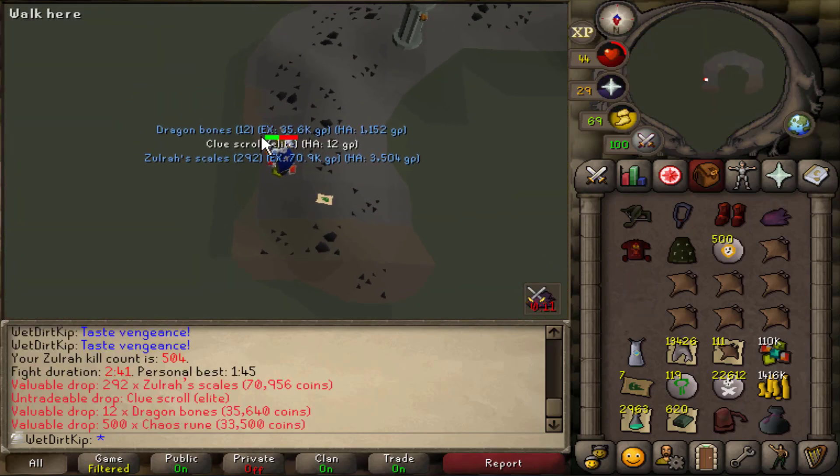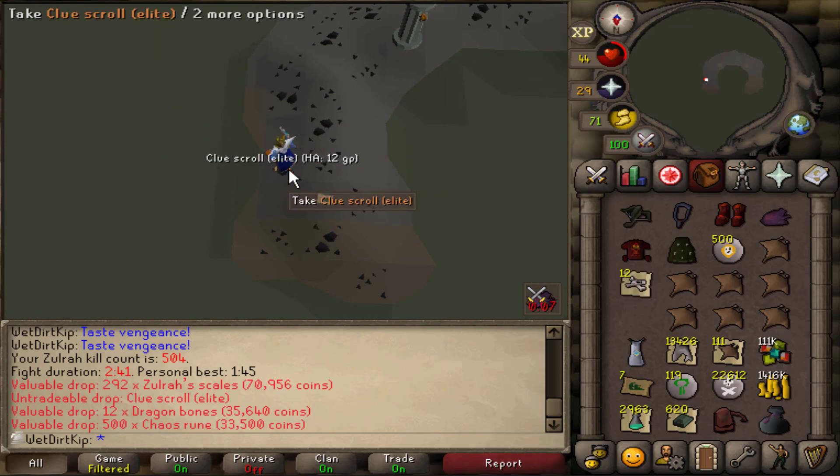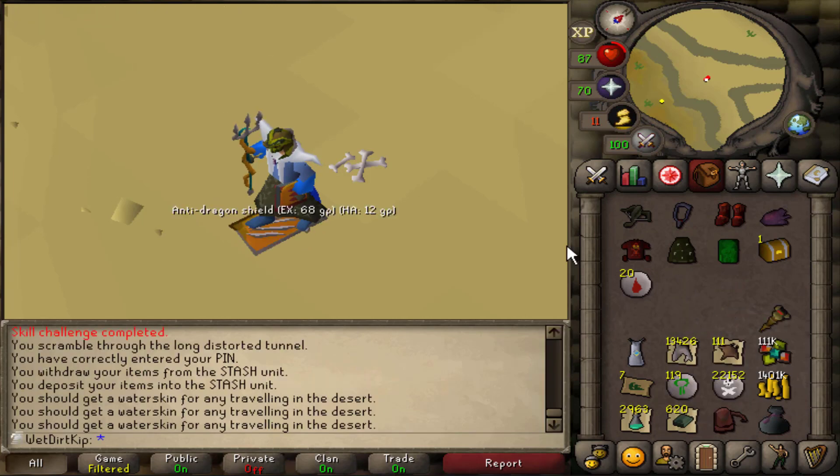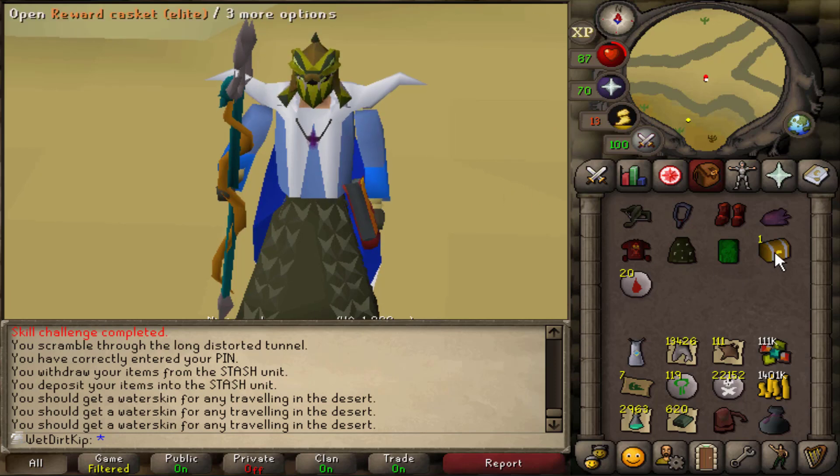Ooh, an elite clue! That's the first one we've gotten in like 350 kills or something — it's one out of 75. We got the elite casket. This has taken about 45 minutes to get this, so let's drop these items and we'll just open it straight here in the desert.